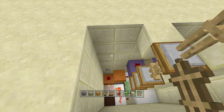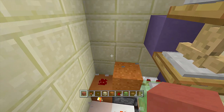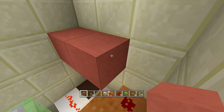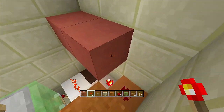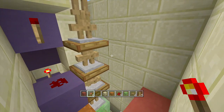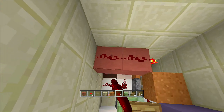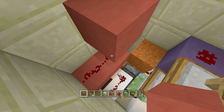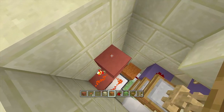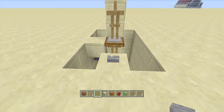All right, now let's set up our input. Come back down and break that test button. Place two blocks here, then off the side of this block place a redstone torch — it will make everything activate. Place two pieces of redstone on top of this block, then off the middle block place another block with a redstone torch coming off the side — this should shut it off. Place another piece of redstone dust, a block above it, and then go ahead and place in your button. There is your input.